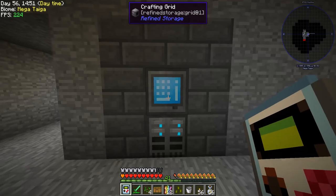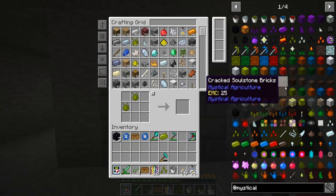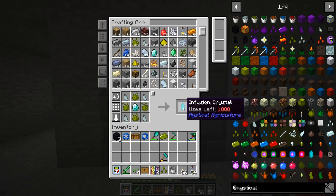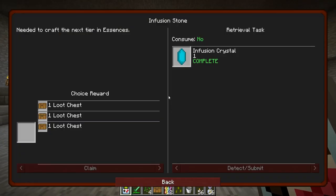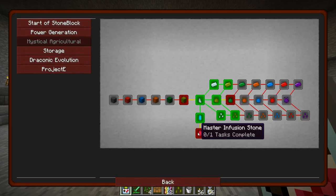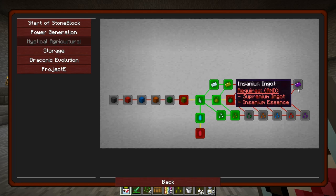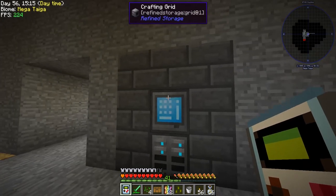Infusion stone — let's see how much it takes to make one of these. I believe a diamond is required, and yep. We're not going to be able to make the tier below it unfortunately because that requires supremium, and insanium — that is some stuff I want in my life, because I'm insane.